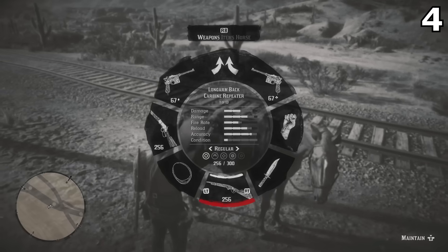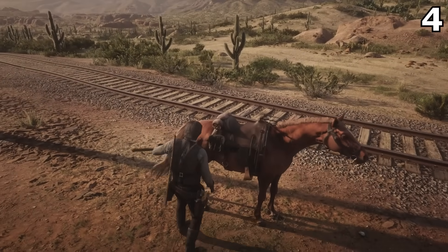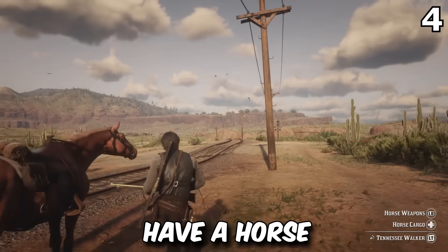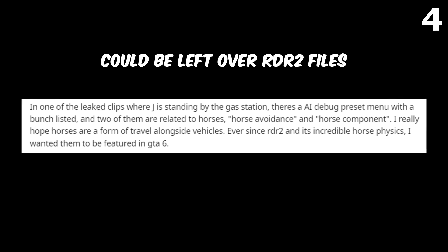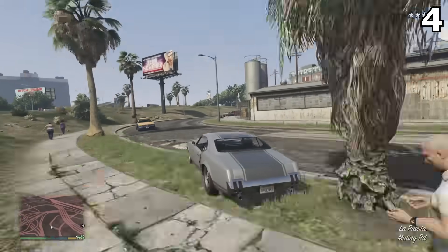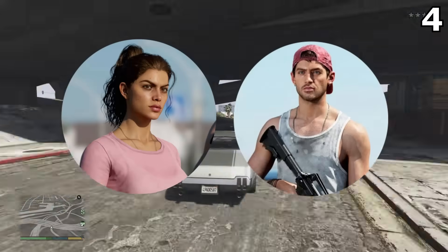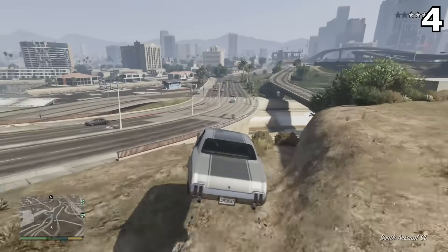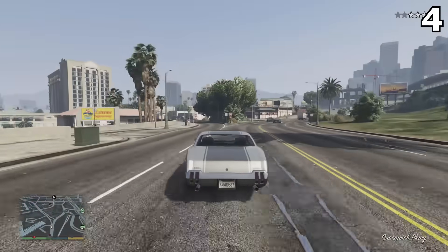It looks like it will work in a similar fashion to RDR2, where you had to obtain further weapons or change what you were holding by visiting your horse. In GTA 6, the way you change weapons will likely be through your personal vehicle. We also know that Jason and Lucia share a shared inventory system, so you might be able to swap weapons with each other as long as you're within close proximity.